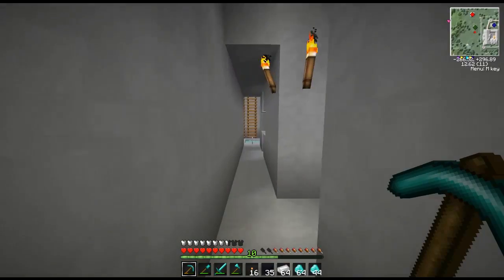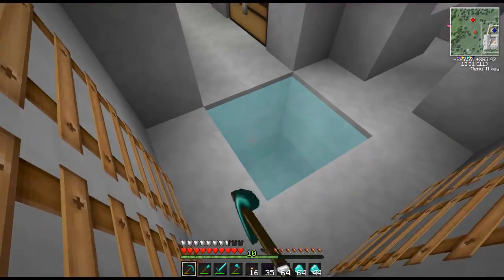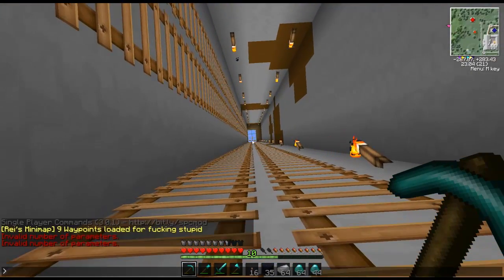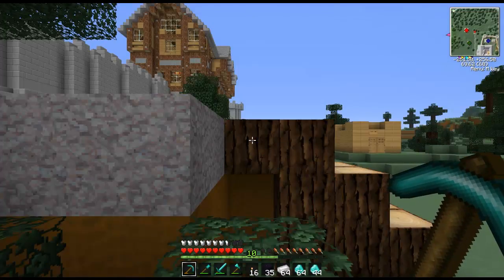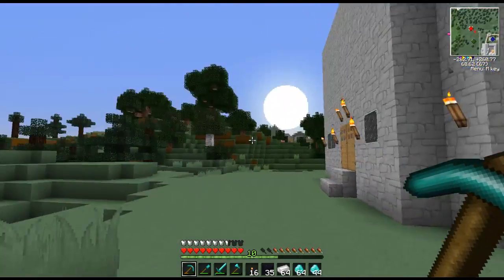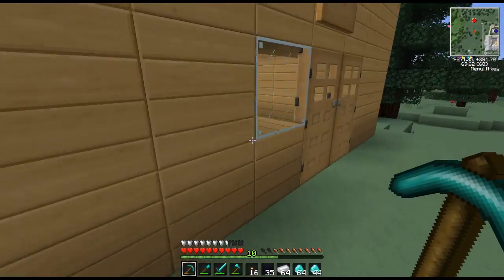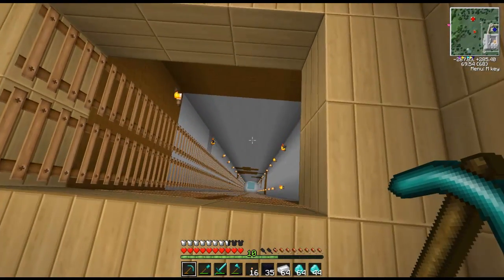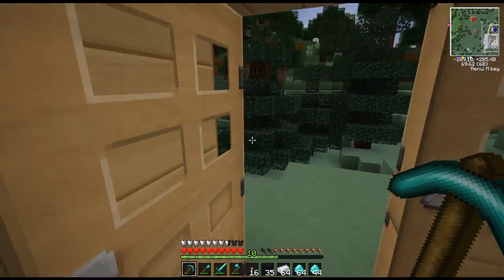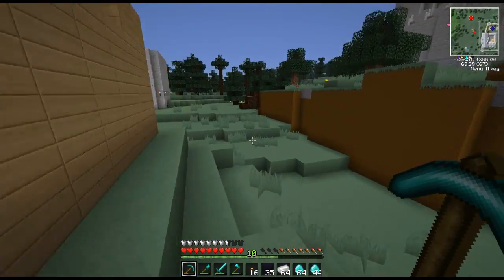Don't get your hopes up for right now though, because I gotta show you the rest of the stuff that we've done. That's a fast way down — if only there was a fast way up, right? This is our little house, and there's our mine shaft. It's ridiculous — it drops all the way down to 12.6, and that's pretty far down, considering we're on block 69.6.